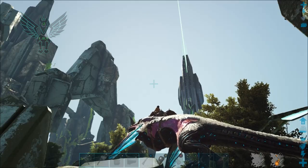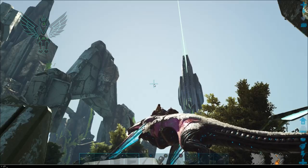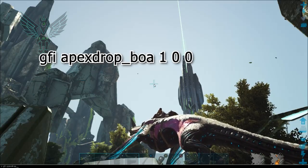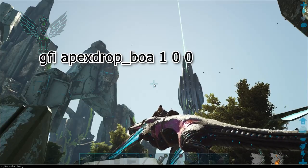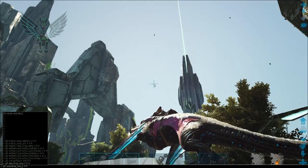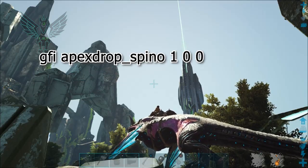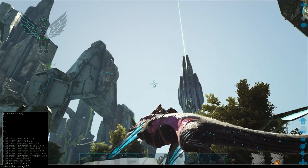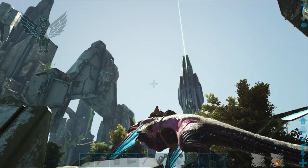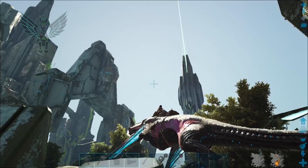The other ones you guys should already know, but in case you don't — you basically do GFI, then 'apexdrop', underscore, and in this situation let's say you need boa venom, so just type in 'boa' and get one, and there you have it. If you want something like the sail, just type in 'spinal' because that's who gives you those. Same thing — that's just the way it is with pretty much everything. If you type in 'rex' it gives you the little arms, so just apex drop and then whatever name gives them to you.